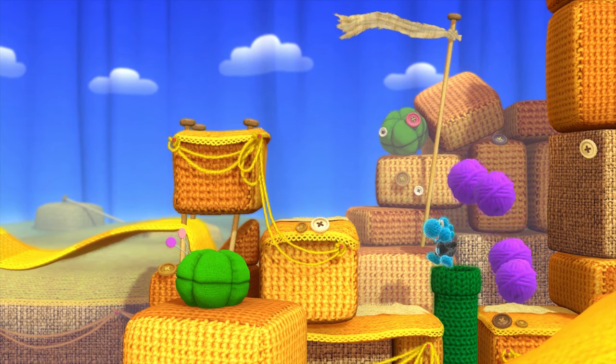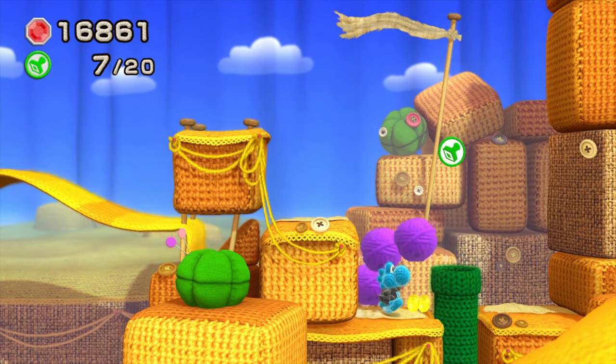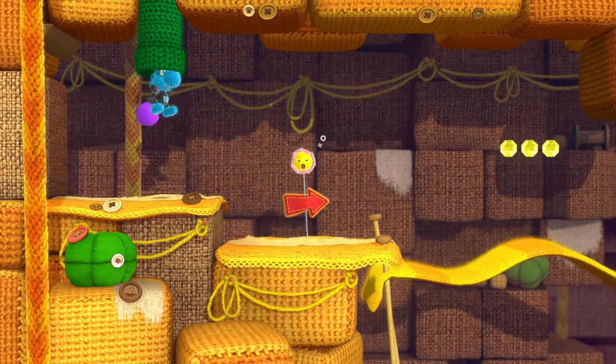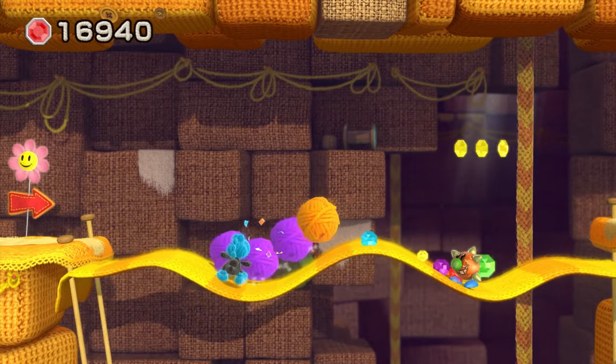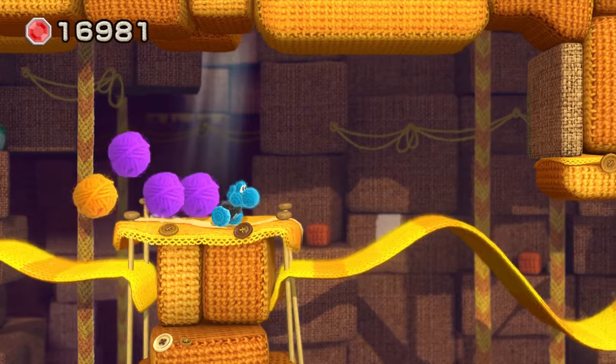Jump over here — somewhere in this section. There it is. Hidden Cloud has some beads, and one of them is our Miiverse Stamp. So we're going to need that. Let's go ahead and hit our checkpoint. There are a lot of little patches just like this one here that just reveal beads. They're not important, but it helps to have some extra beads.